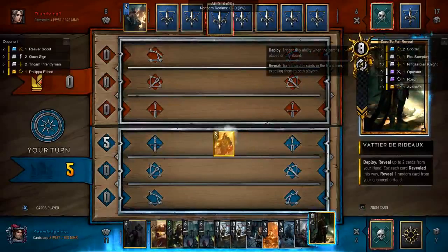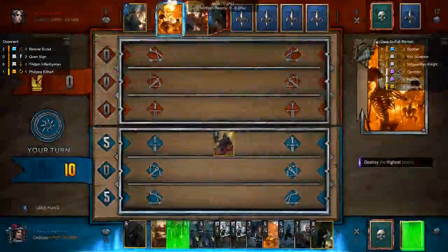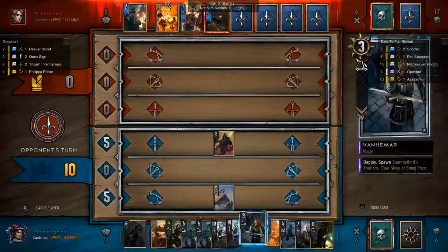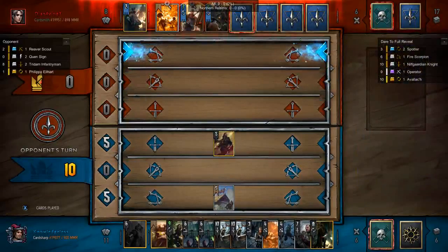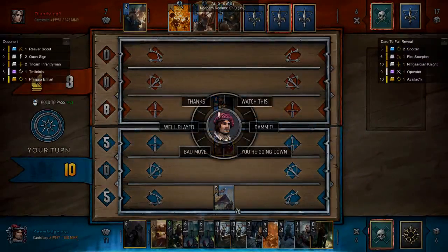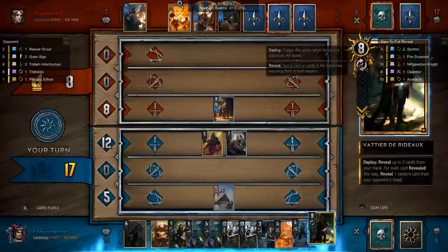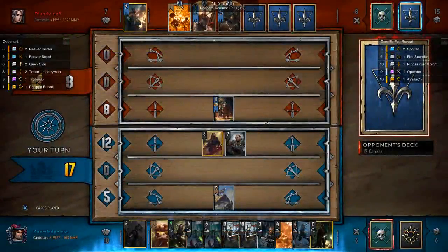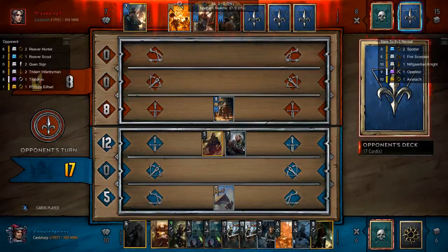We're going to reveal as much of our opponent's hand as possible. This is an excellent time — if our opponent passes, our opponent passes. If they don't pass, they're going to lose quite horribly. Okay, it's time — we push those two into his graveyard. He might have an Eke, so that's one thing to think about.